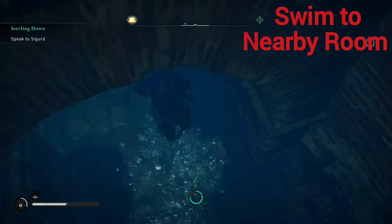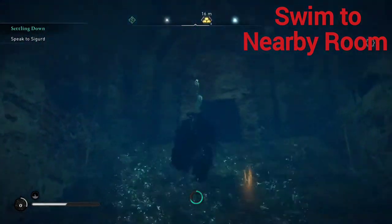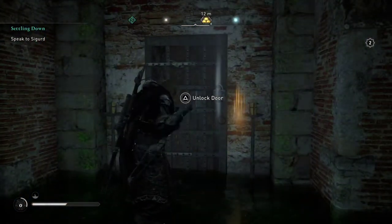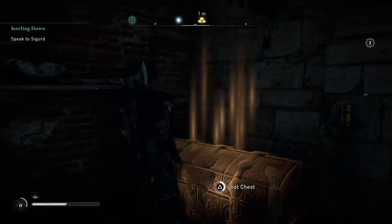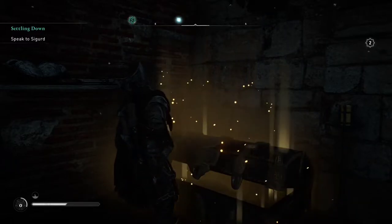So we're finagling around — there we go, we can go to a different room. Go ahead and climb up, and then we can go ahead and open that door — unlock that door because we have the key. And there's the chest right there. And that's going to wrap it up.